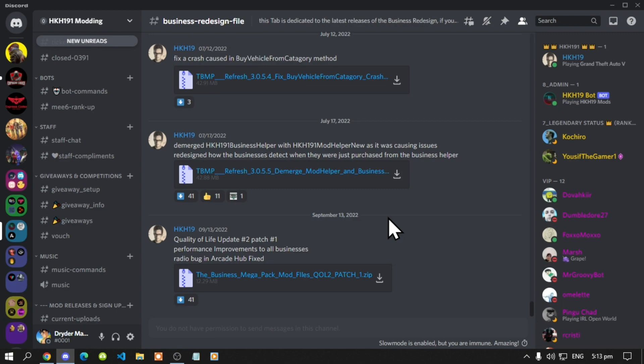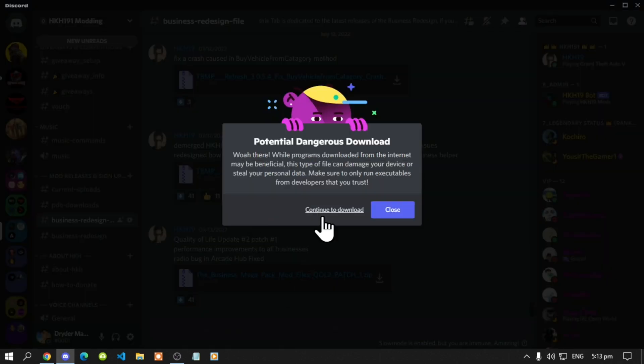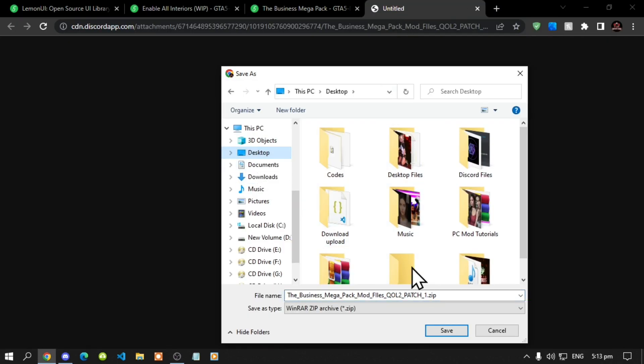You will see a Discord link inside my description saying HKH191 Discord support server. When you go to the Discord server you'll see Business Redesign — go to that channel, and then all you got to do is download this link, continue to download, and then download it to your desktop.